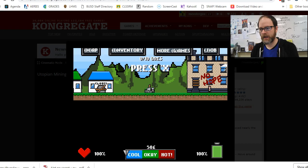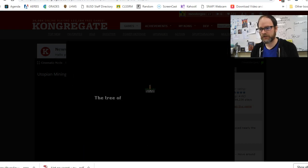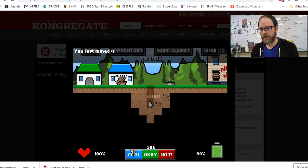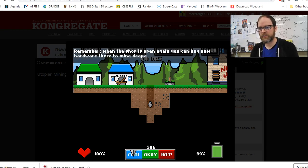Now I've got my drill ready. I'll save real quick — the tree of memory just saved my progress. Guess what? You can press down and you start drilling! As you drill, you pick up ore — I just got some coal. It's only coal, but soon you'll get more ores, gold, and diamond and get rich. When the shop is open you can buy new hardware to mine deeper and faster.